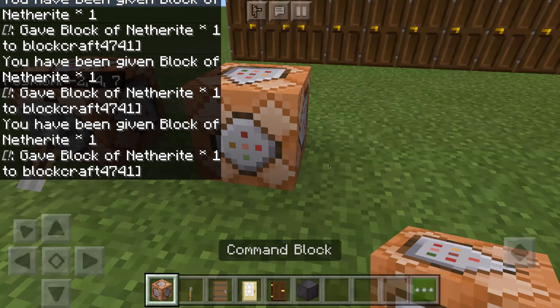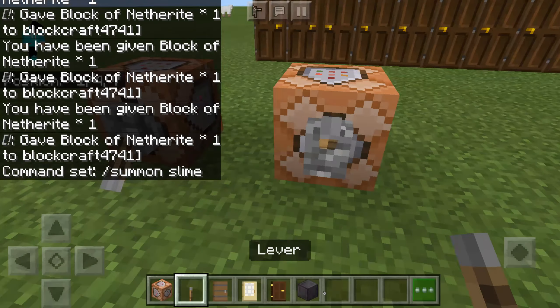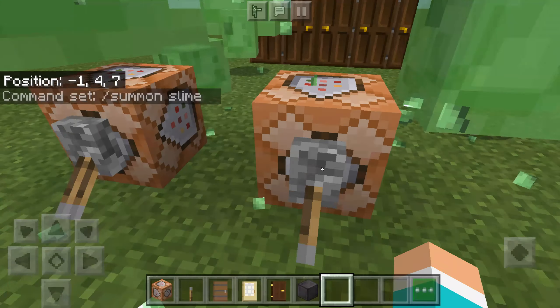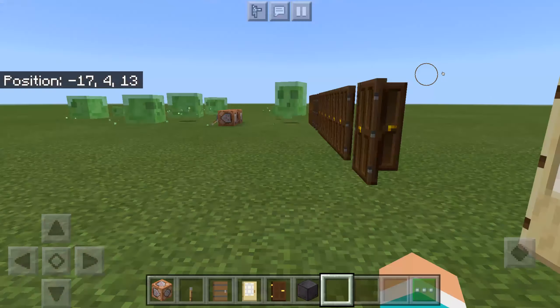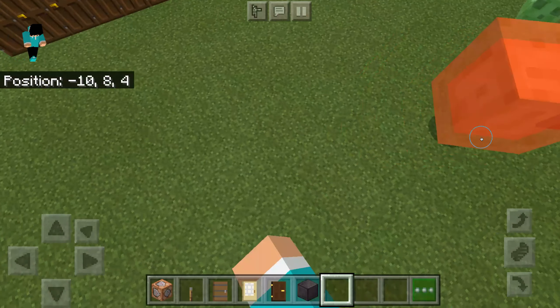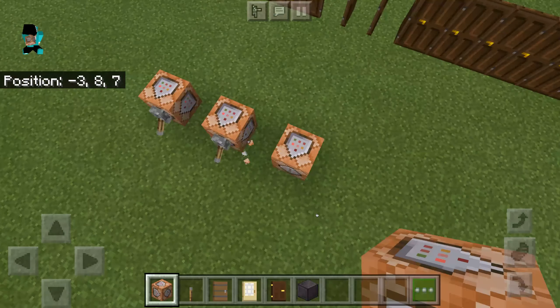Now on to the next command — you can summon any mob. Slash summon, then you type in the mob type. You can do slime, for example, and then you can summon a slime. You can just summon infinite slimes.